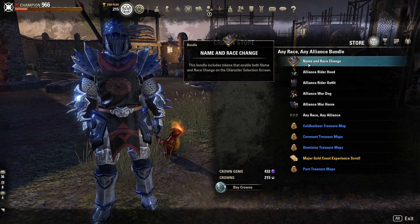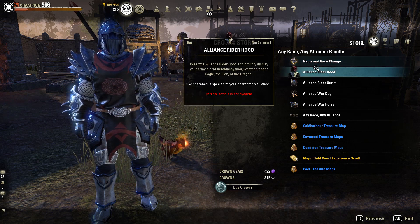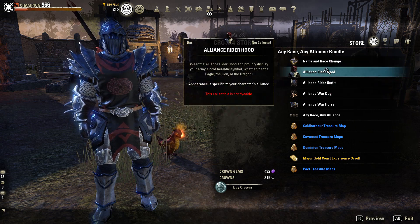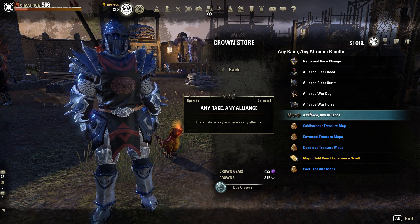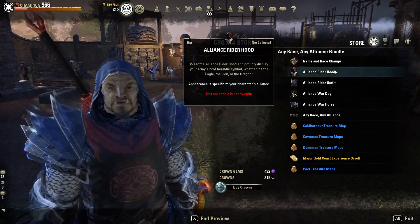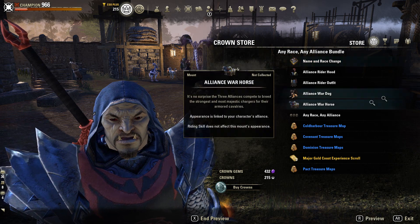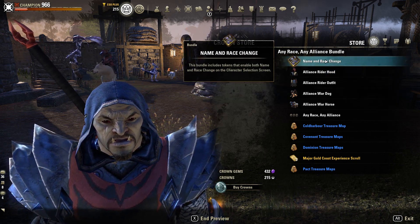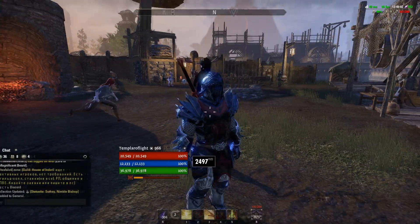So why even buy those tokens individually? On top of that, you get a few other extras you probably won't use much, but they're handy — the 'Any Race Any Alliance' option, a horse, a dog, a rider outfit, and so on. It's mostly about the name and race change tokens. The bundle's listed spec value is 11,000 crowns, so if that's what you're looking for, definitely buy the bundle.